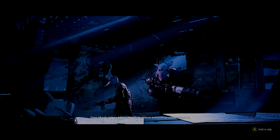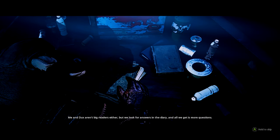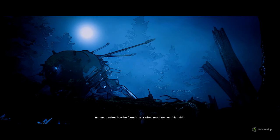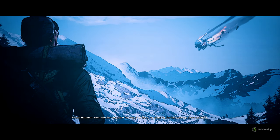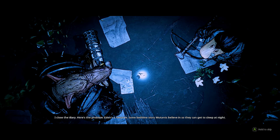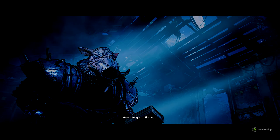Pick up the pile of notes. Zone ghouls stripped this cabin clean - almost everything useful was gone. But it's a good thing ghouls can't read - they ignored the diary hidden inside Hammond's desk. Me and Ducks aren't big readers either, but we look for answers in the diary and all we get is more questions. Hammond writes how he found the crash machine near his cabin and is convinced it was sent as a message from a mythical place beyond the zone called Eden, where everybody's happy and safe.